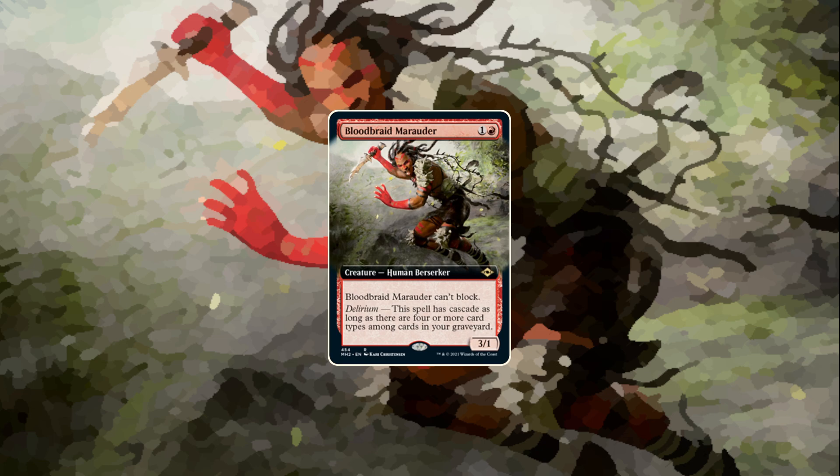I think it's most interesting in Saskia, probably, because it adds some value in the late game. Saskia plays a lot of powerful one-drops, and really impactful ones. And that deck also has all ten fetchlands, so that helps with getting Delirium going. Since you're probably looking to get land, instant, sorcery, creature — that's probably the most common setup.